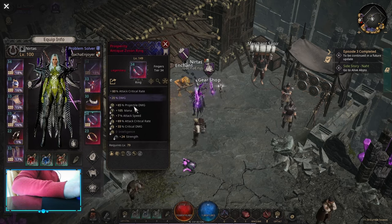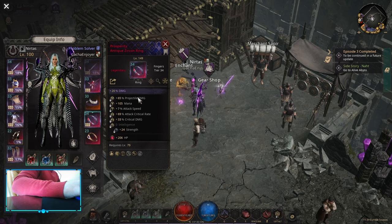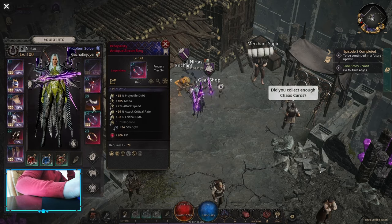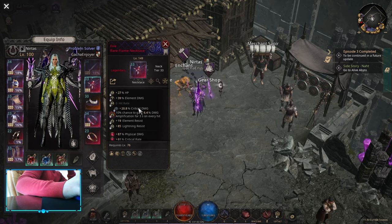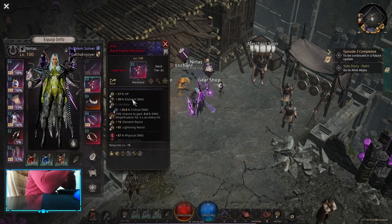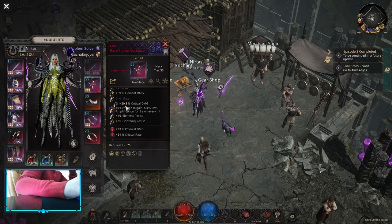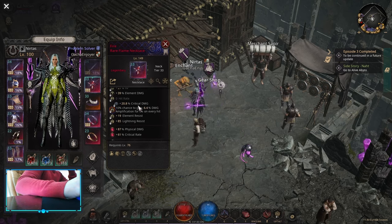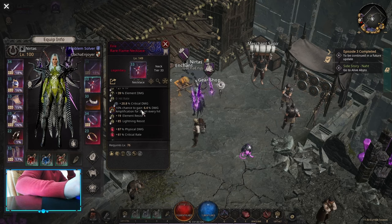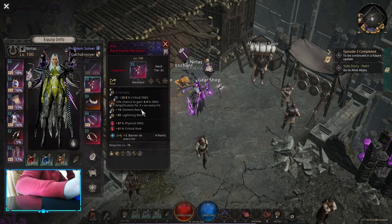For the ring, you want attack critical rate on the implicit. On the ring, attack critical rate and critical damage are the main ones. On the prefix part you want attack speed, projectile damage or elemental damage, then HP — whatever you can roll. For the neck, we're looking for a critical implicit. You want elemental damage on the prefix, and if you can get it, cold damage flat. On the suffix, this is an authority fire neck — it's really common, giving you chance to get damage amp on every hit. You can keep this on 100% uptime on every build. For other suffix slots, get elemental resistances, stats, whatever you need.